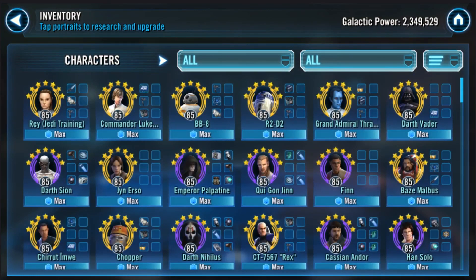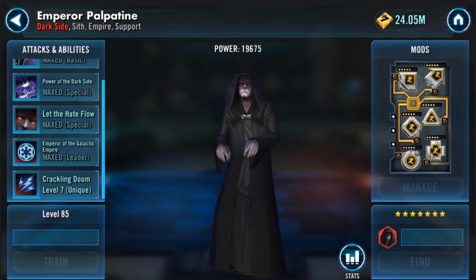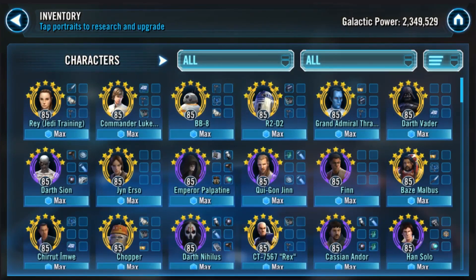You have Emperor Palpatine and Darth Vader, and you have Emperor Palpatine's leadership zeta. You could go the route of jumping onto the Emperor Palpatine bandwagon — Emperor Palpatine, Thrawn, Darth Vader, Darth Nihilus, and Scion. That is a really awesome team, the one I'm currently using. You could zeta Darth Nihilus for additional turn meter under Emperor Palpatine. Your fastest mods should go to Vader, and second fastest to Grand Admiral Thrawn.